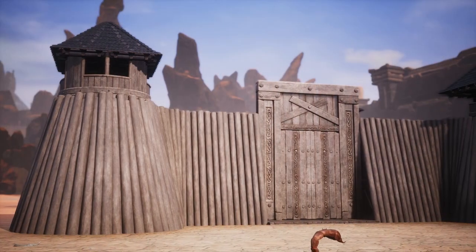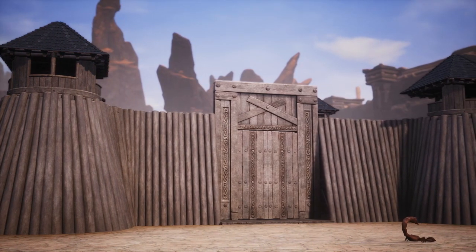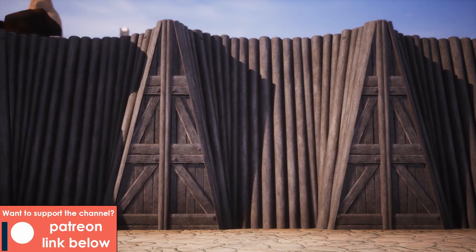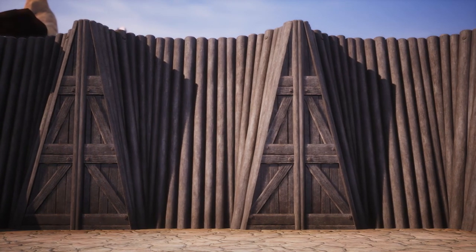Whilst our last tip focused on roofing, this one focuses on the walls. Big or small, a fort of any size using these walls looks impressive. However, much like the issue of colour and tones, things can get a bit samey in the shape department. To help with that, wall triangles can be used to easily create separations in the wall and add a bit more shape and structure.